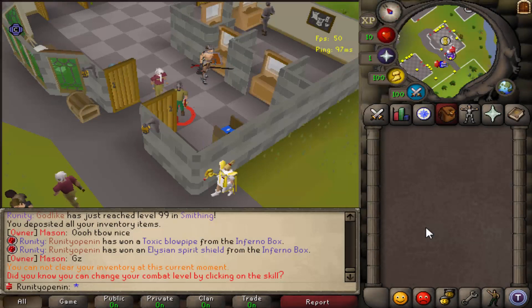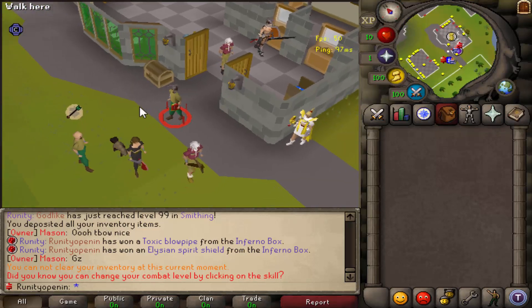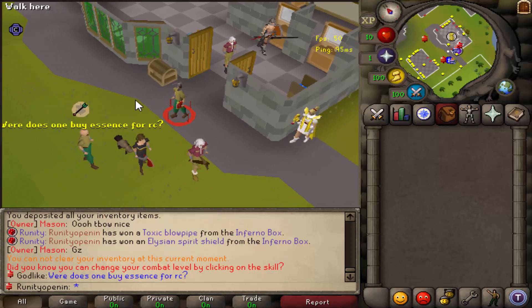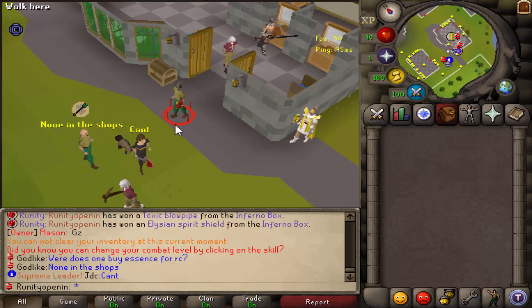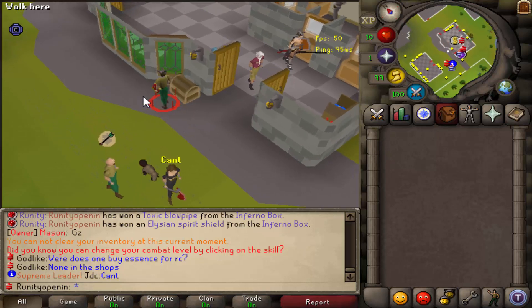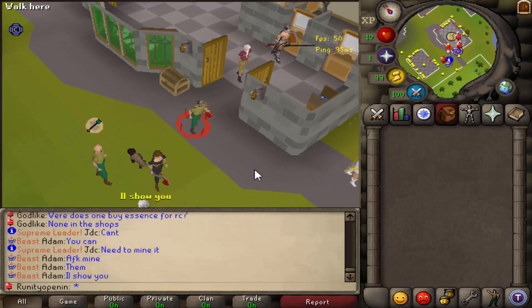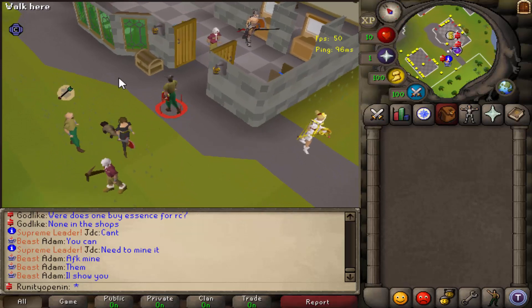Hey, what's going on guys, Joran SPS here and today I'm back on my very own custom SPS known as Ruinity. We've got another opening for you guys - we're gonna be opening 250 inferno boxes, worth $10 each, totaling to a $2500 opening. These do have an interface which is why it'll take about an hour to record just for 250. We will be adding a quicker option later on in the future.